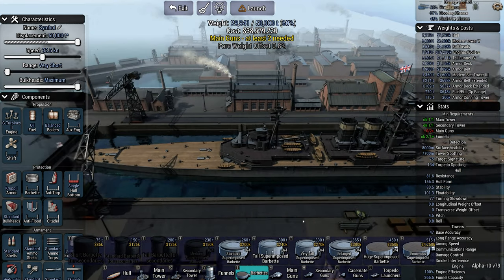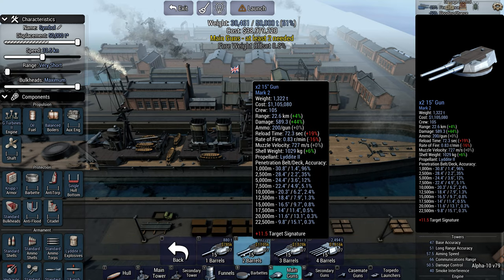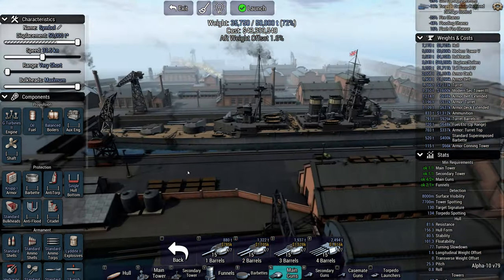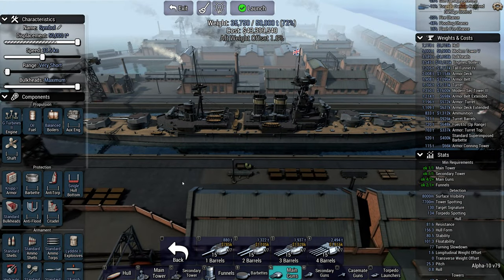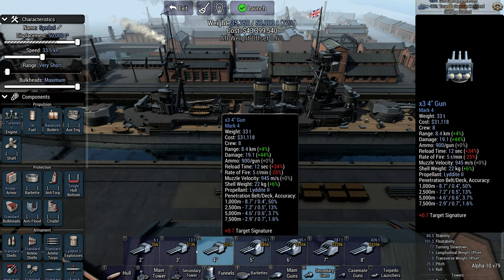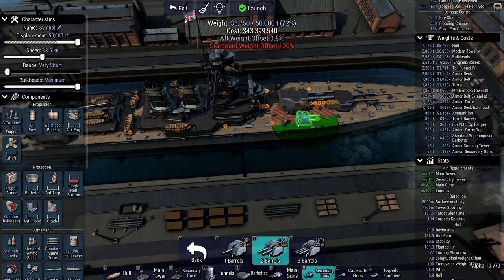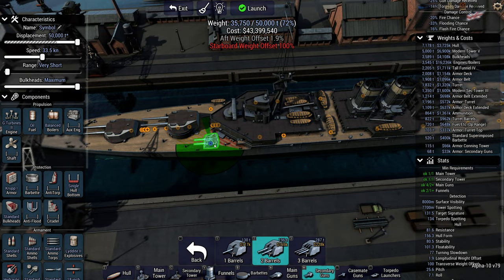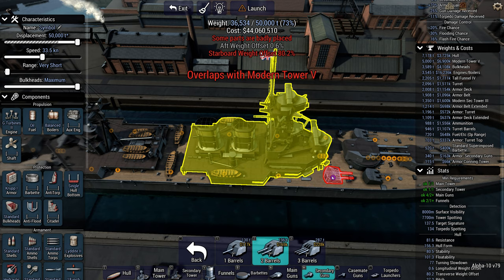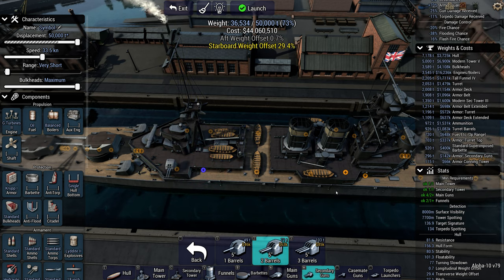Guns — I'm thinking of a Hood setup. Why not? 15-inch twins. Very much a Hood-type layout. For secondaries, we are facing enemy cruisers. Seven-inch guns would be useful if I could fit them. I can fit one set there, one set down here maybe — a couple of seven-inch dual guns. And some five-inch doubles as well.